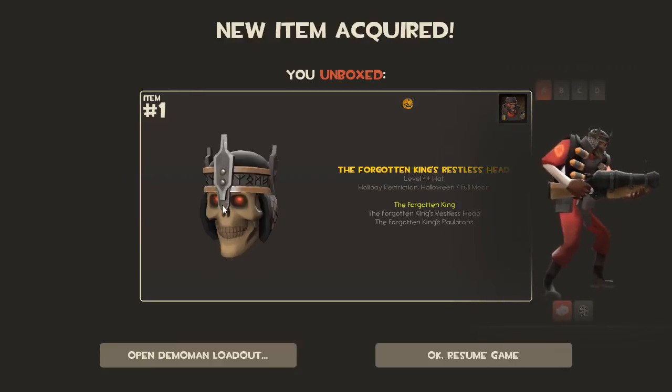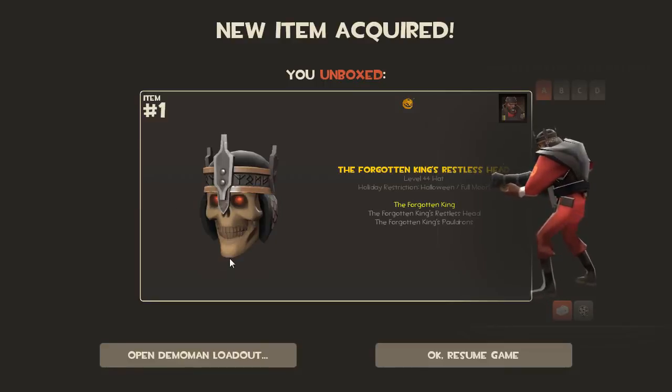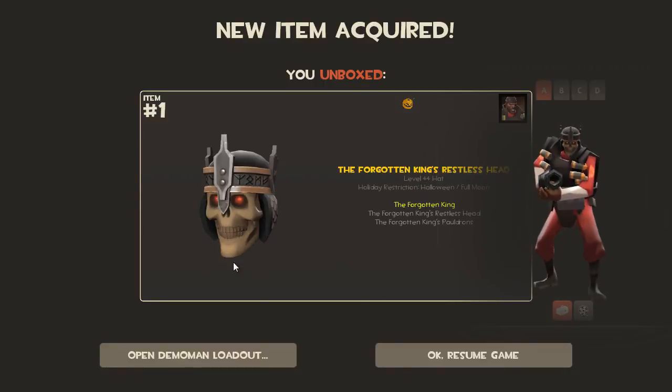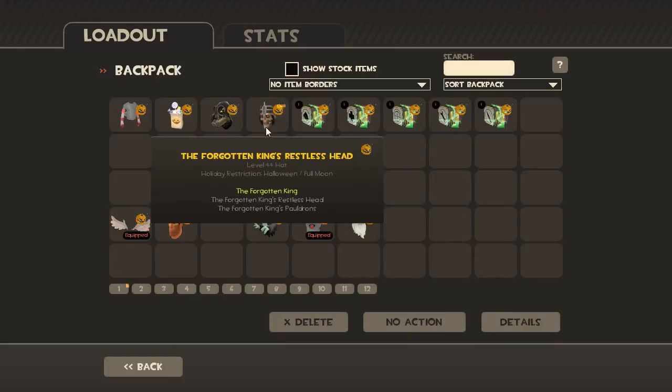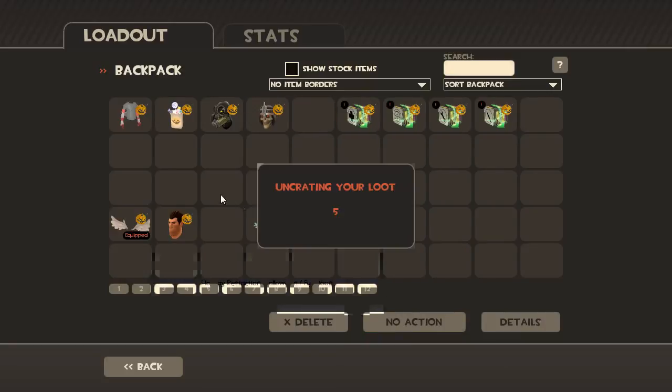Demo man — let's see what's in that one. It's the Skeleton King set! That is a pretty cool looking set. I heard people were excited about this one and it looks pretty damn cool. The shoulder pads — I'm not sure what they're called — but the entire set, the two pieces together, looks super cool.